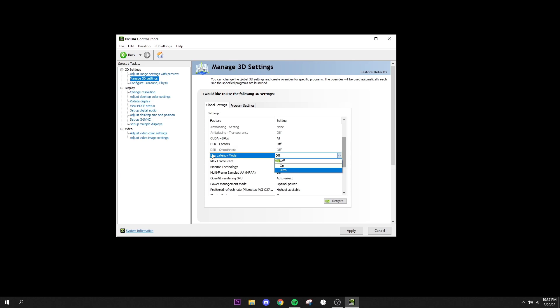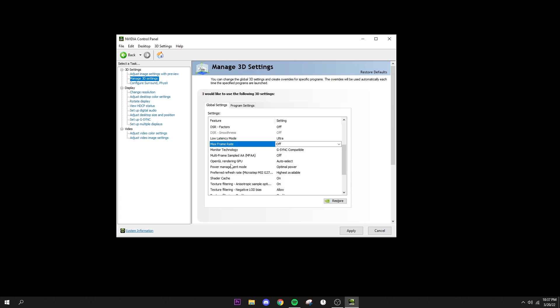For max framerate I have it off. Monitor technology G-Sync Compatible is off. OpenGL rendering GPU on auto select. Power Management Mode set to Prefer Maximum Performance — this is probably the most important setting. Preferred refresh rate set to Highest Available. Shader cache on. Texture filtering on. Texture filtering quality set to High Performance. Trilinear optimization on. Threaded optimization on. Triple buffering off. Vertical sync off. The very last setting set to 1. Then click Apply and close the NVIDIA Control Panel.